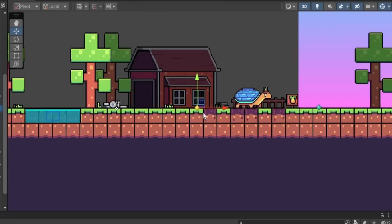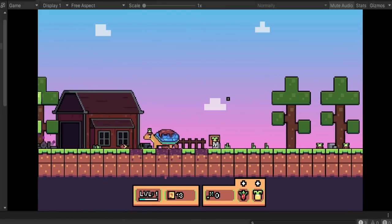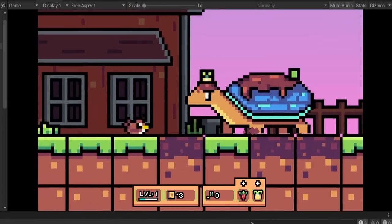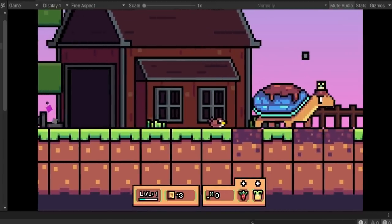In game I added locations that the birds can spawn in, and every once in a while the game decides which bird will spawn based on its rarity, the biome, the time of day, and the weather.